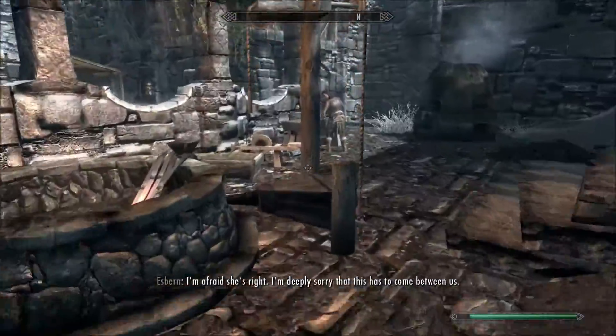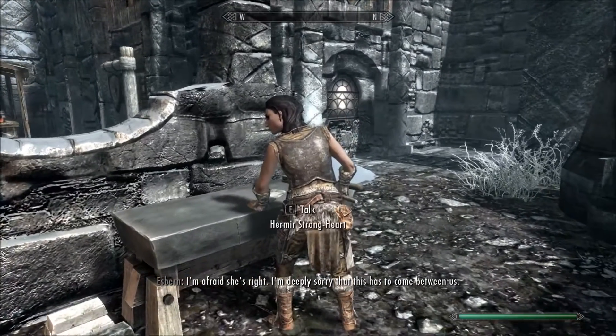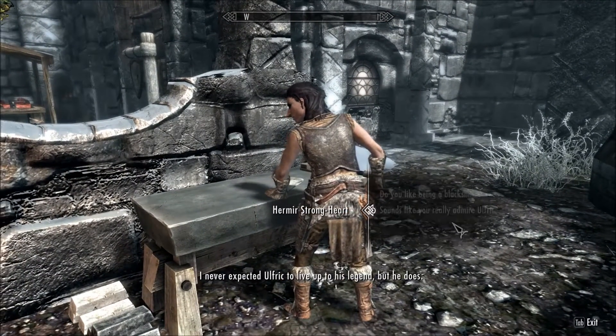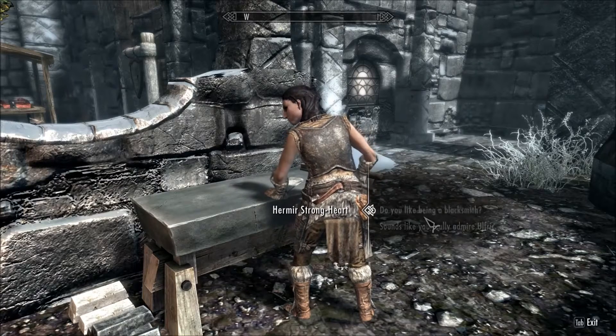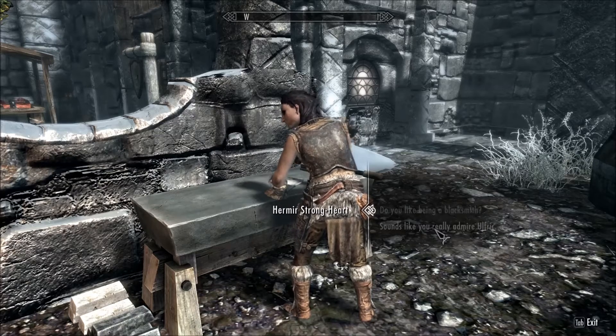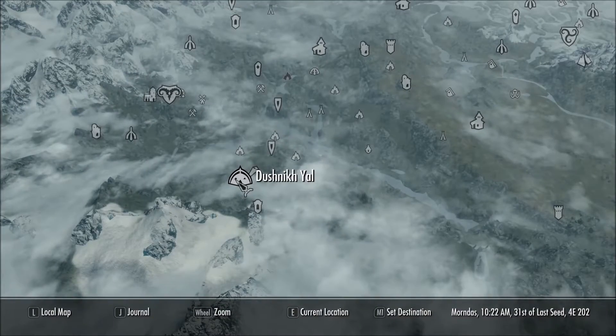I believe this is a bug, and Hermir the Strong-Heart here is not a trainer even though it says she is. I believe she's the adept trainer, but I haven't seen any instances where she will actually train you. So I just wanted to mention that. Next, we're headed to Dushnikh Yal.